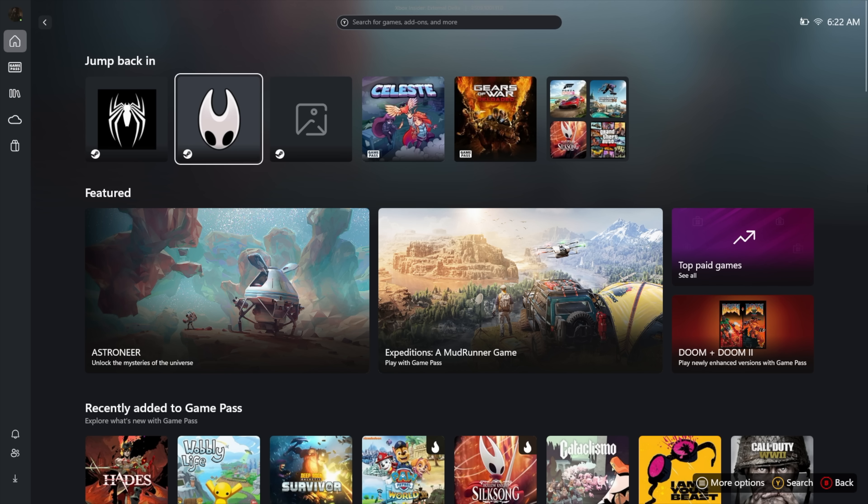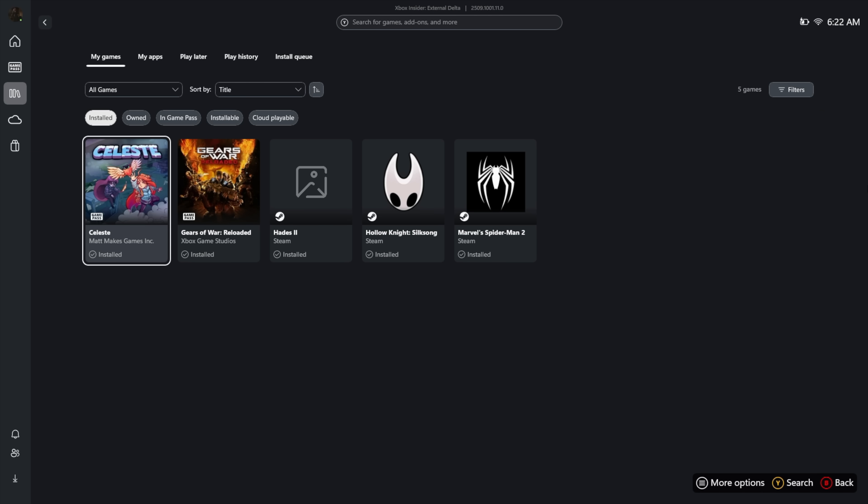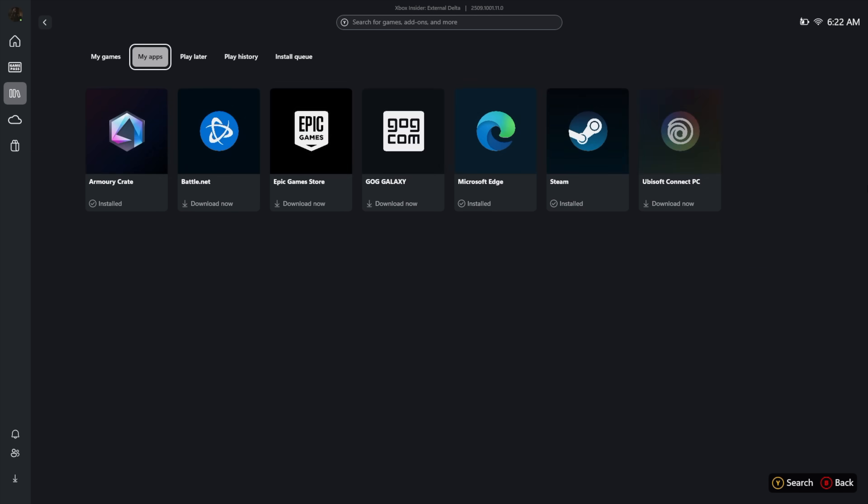Not much has changed here and I don't have many games installed because this was a fresh install of Windows, but it does support the aggregated game library. You can see we've got our Steam logo with Spider-Man and our Game Pass logo with Gears of War. We've got our library right here, and the aggregated game library is going to support Ubisoft, Steam, GOG, Epic, and Battle.net.